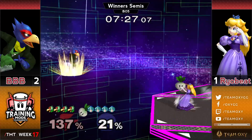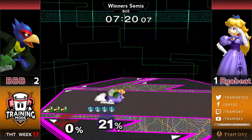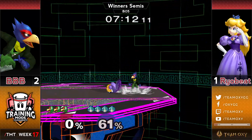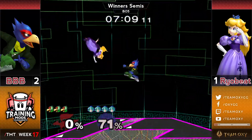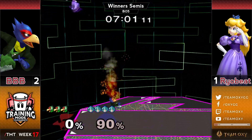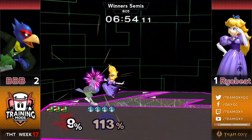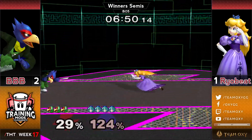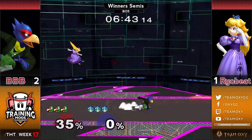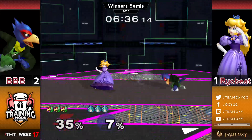He jumps over the arcadian ledge and back-airs it. He finds the turnip, it reverses back on stage and he gets the hit — Ryobeat taking the lead once again, let's see if he can maintain it. The big question is how Ryobeat handles these full hop and double jump mix-ups from Bobby — those have been the mainstay of Bobby's openings. Ryobeat finding just a couple of trades is all it takes with Peach. The soft dash attack gets crouch-cancelled into down tilt — gotta be really careful about where you aim those dash attacks.